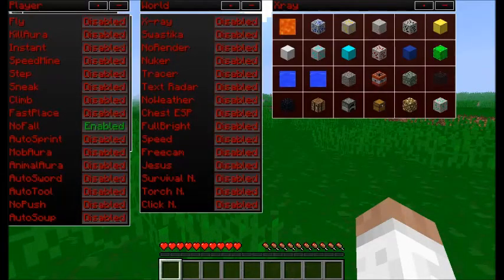So now there's fly. If you want a clickable GUI, you can just hit Right Control, and then there are all the x-ray blocks you can choose. All of those and all of the other hacks are over here — you can just enable one like that.